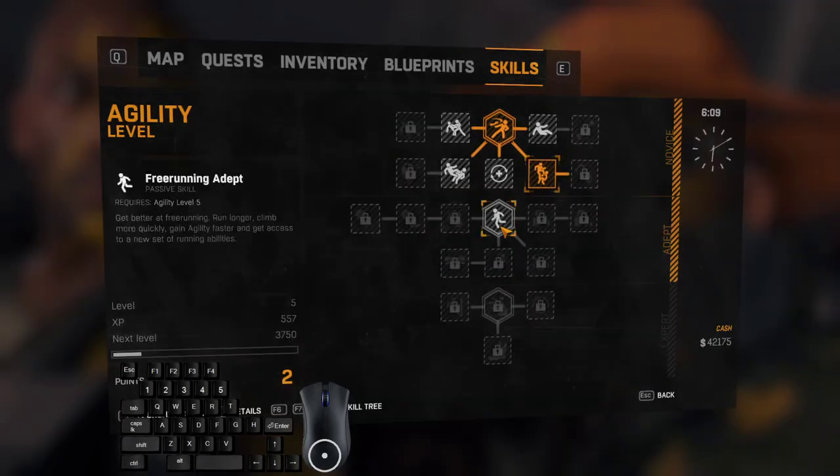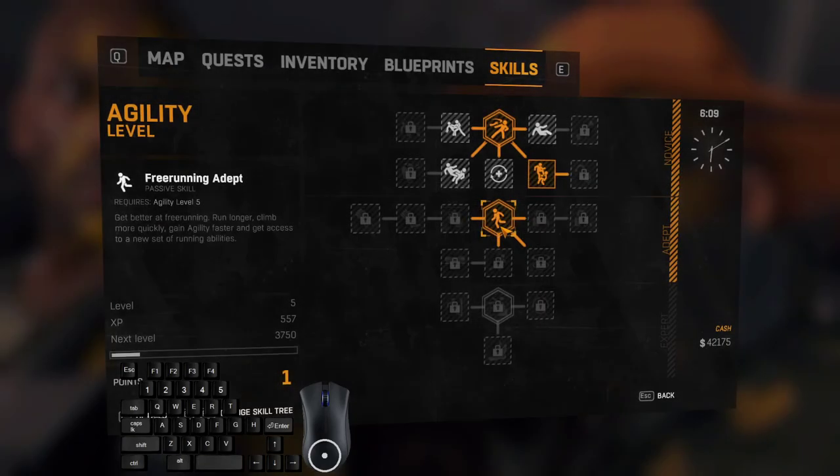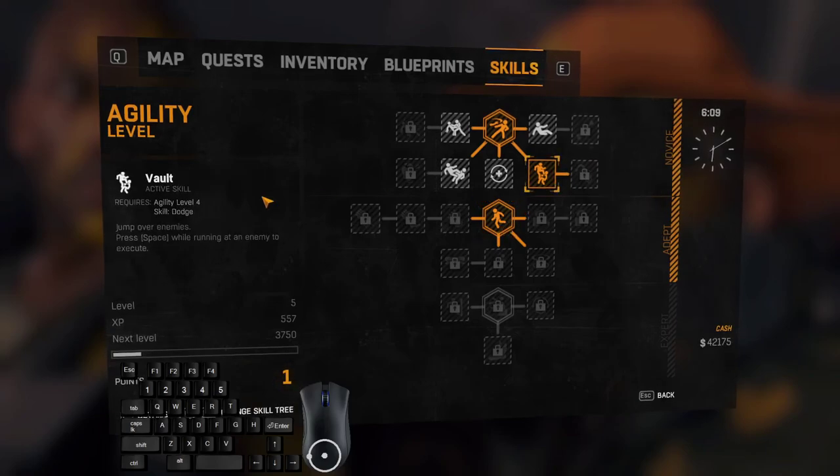Learn the Vault skill and learn Rerunning Adapt. I usually don't try to learn Vault on level 4 because it will be an extra menu opening. I'll try to learn it as soon as I hit level 5, and only after that will I learn both skills.